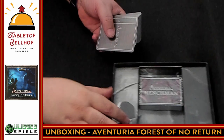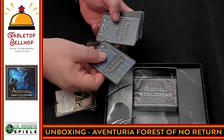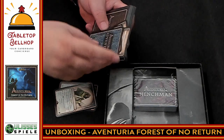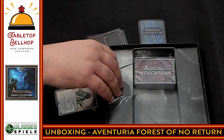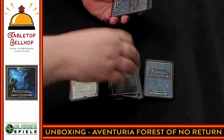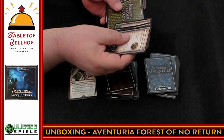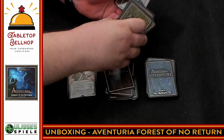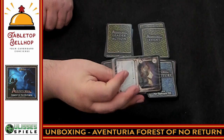We start off with a whole bunch of adventure cards, then we have the new Hero cards, then we have parts of No Return — part three and part two. Then we have adventure cards, more Hero cards, more adventure cards, more parts of No Return. We also have new Leader action cards — that makes me excited — and more adventure cards and some new Event cards. New Event cards are always welcome.